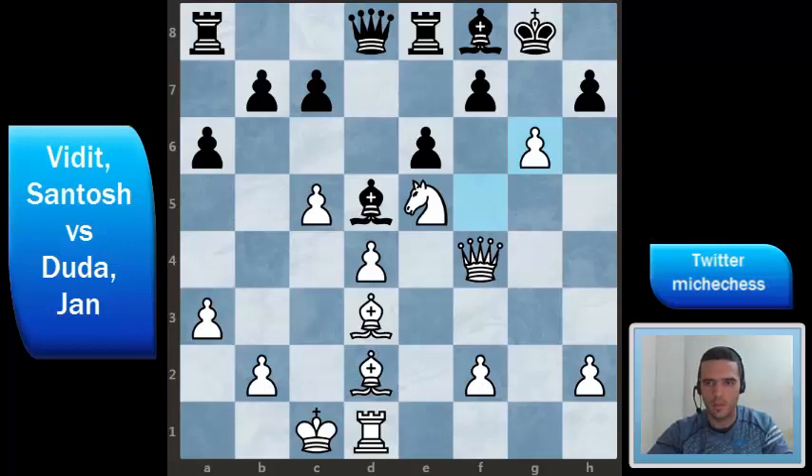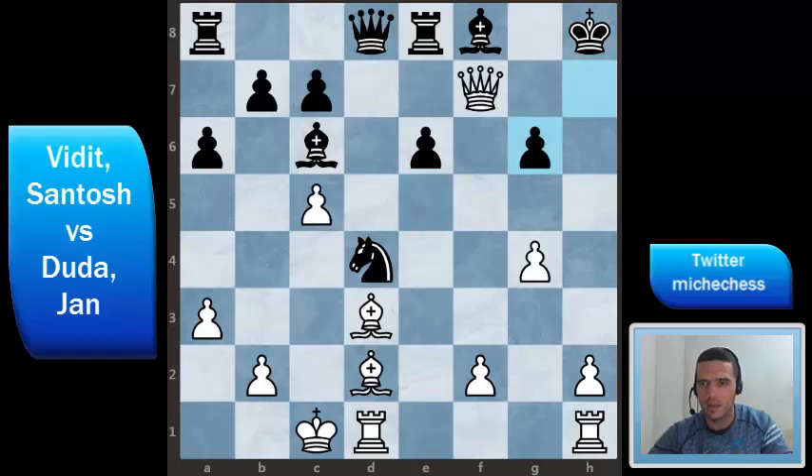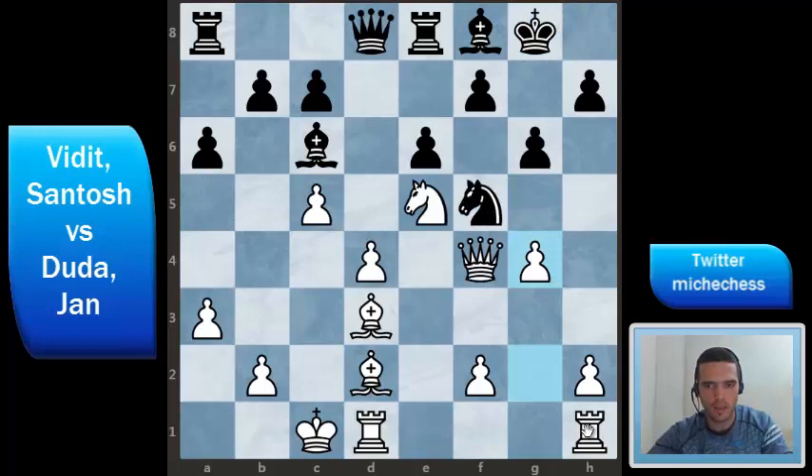Another move for black could be knight takes d4, but this is also bad because then queen takes pawn — this is almost winning. King h8, knight takes g6 destroying the structure on the kingside, and then queen takes threatening checkmate on h7. If black protects that, then bishop g5 is winning the game because we are threatening almost mate. So it doesn't work to take the rook and it doesn't work to take the pawn on d4. So in this position black just plays bishop h6.